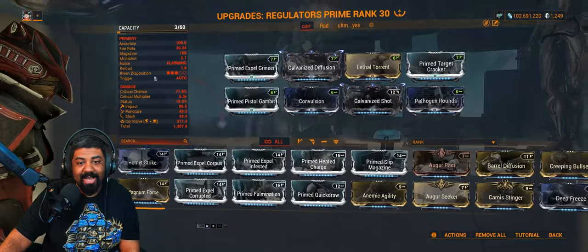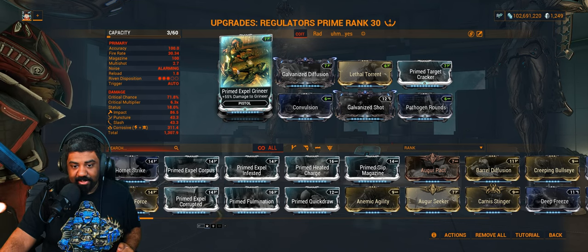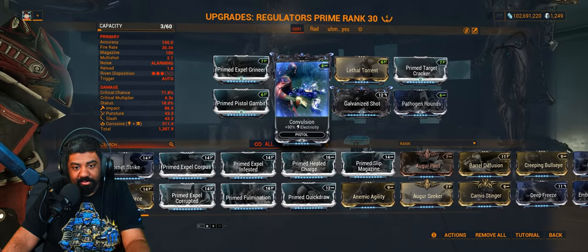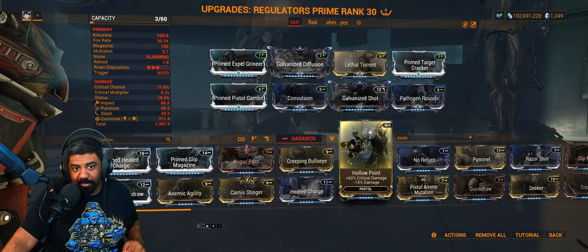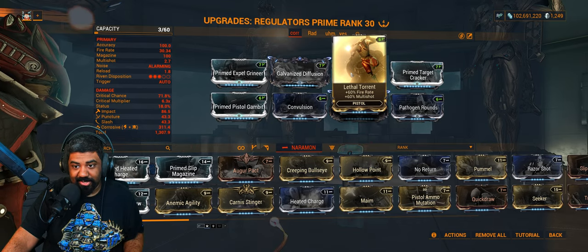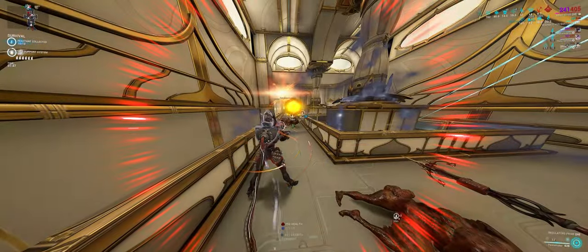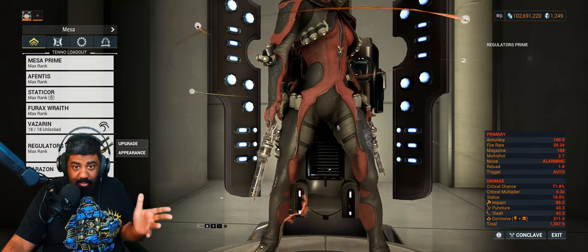For the Regulators build, I do have Expel Grineer as our damage multiplier — think of this as a Roar on your weapons for that particular faction. If you're fighting any other faction, you will switch this out. This is the Corrosive build with Convulsion and Pathogen Rounds. If you're fighting Corpus, just run Pathogen Rounds or another Toxin mod, or for even more DPS you can slot Anemic Agility, or give yourself more crit damage with Hollow Point. Galvanized Diffusion and Lethal Torrent are going to be our multi-shot, and Lethal Torrent gives you additional 60% fire rate, crit chance, and crit damage. Our base damage mod is Galvanized Shot — at three stacks, you're already getting a lot more base damage than Hornet Strike. Xata's bubble is a Voidfract, and your pet will be proccing viral, so there's going to be a lot of procs everywhere.